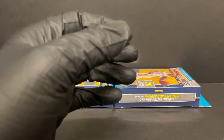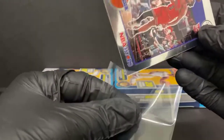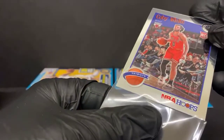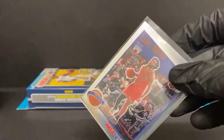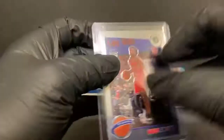Got a Coby White tribute — that's like eight or nine cards out of that one hanger. Juicy. Alright, we got two hangers left. Really need to focus in on some Ja Morant — maybe another Zion would do it.